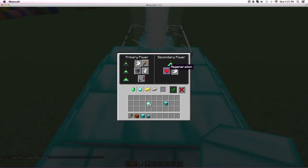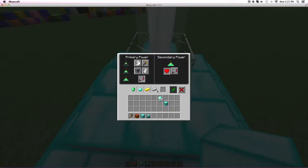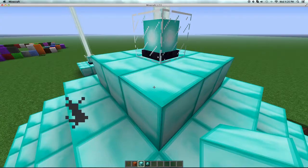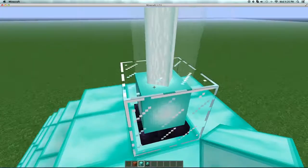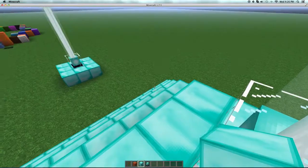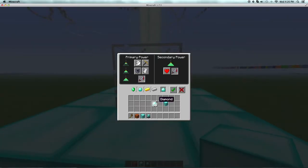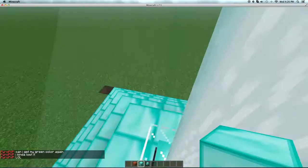Let's say you want strength — okay you have speed too — and now look, we get strength there we go, strength and regeneration. Now we have strength, speed, and regeneration. However, we can always change that and make this jump boost, strength, resistance, speed, or haste. I want to make it resistance — so now I have resistance and speed.